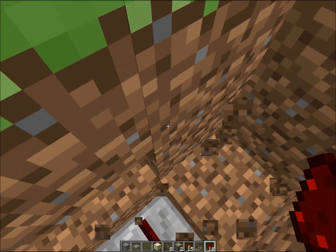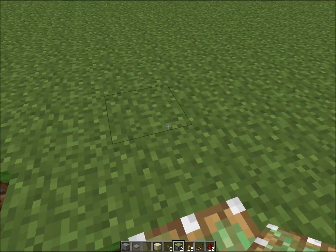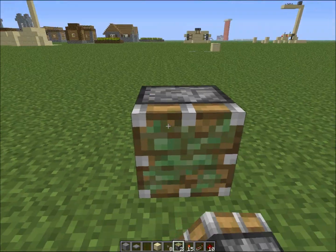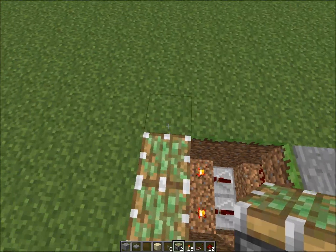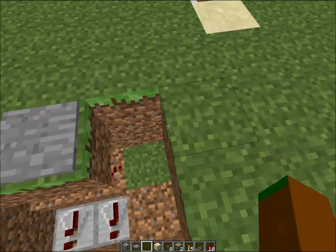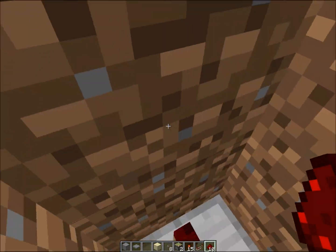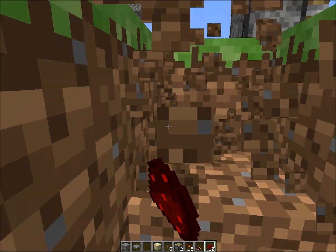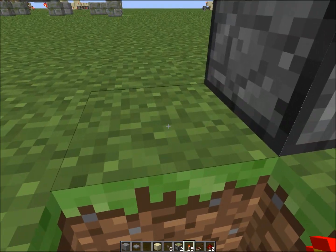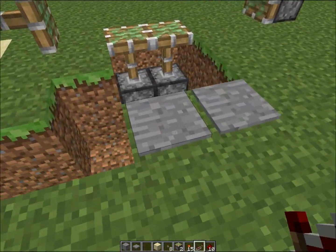Then what you're going to want to do is dig off this way, make two pistons like that, and pistons like that. Then you're going to want to make some redstone come over here, and then put a repeater so there's no delay. You're going to want to put a torch here, a block there, and then the same on the other side.